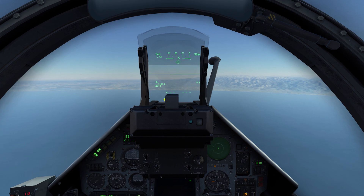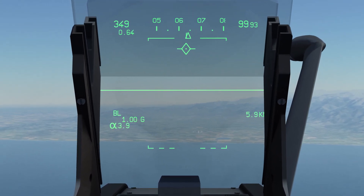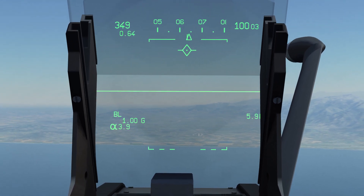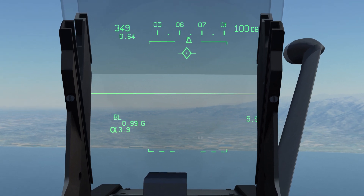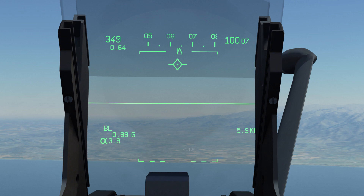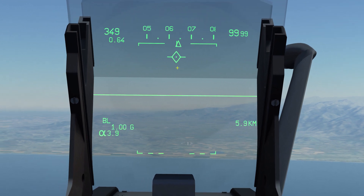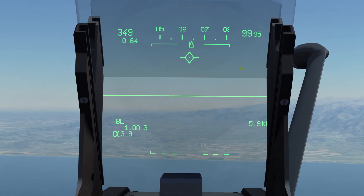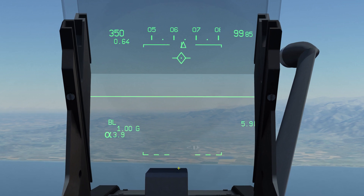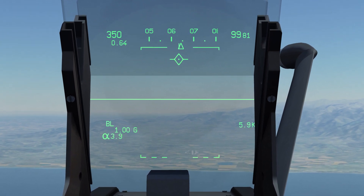Now you can see the HUD symbology changed. Up here we have the CCRP release queue — let me zoom in on that — and it will be used for a couple of different things. First, it will be used for selecting the target, because we have to input the CCRP target into the computer, maneuver the aircraft over to the target, and then lock it. Once the target has been locked, the queue gives us guidance: two lines will appear which we have to follow with the CCRP release queue. Finally, it gives us information on when to hold down the trigger, as a line will be moving up, and once it crosses the center of the CCRP release queue, we press the release button.